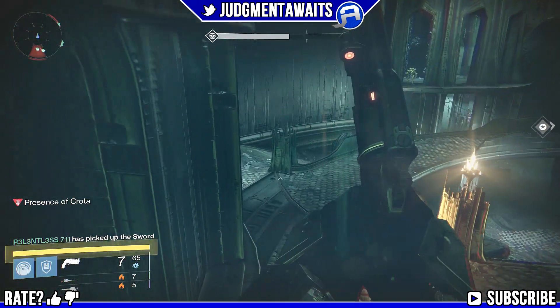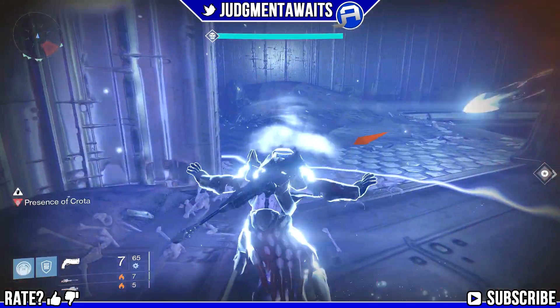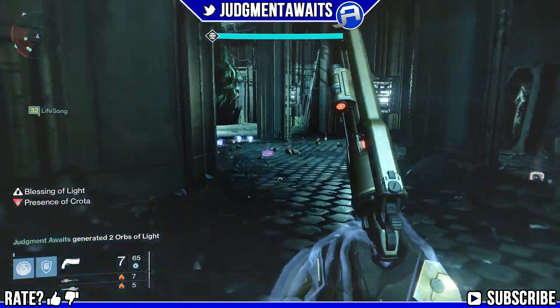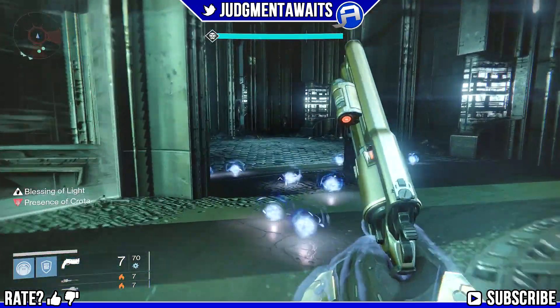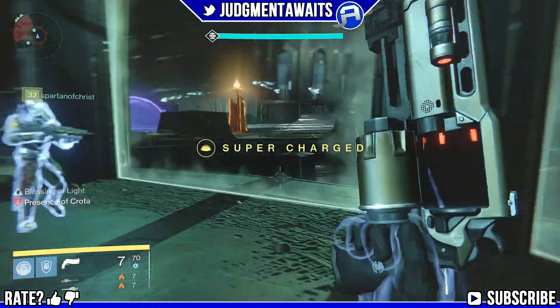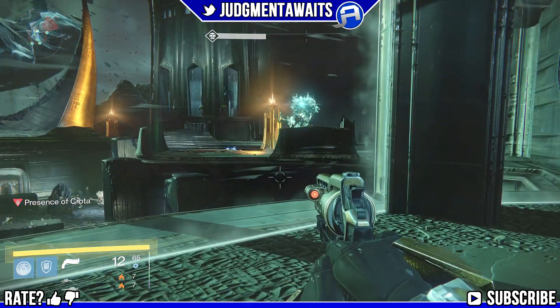As soon as the swordbearer does those two swords, we're going to head inside. I like heading to the inside because I want to pick up these bubbles, get my super back, and also pick up the heavy ammo weapon packs in here. You don't actually have to put a bubble at that door — that was a horrible bubble placement by the way — but you can do that, it just helps everybody stay alive.